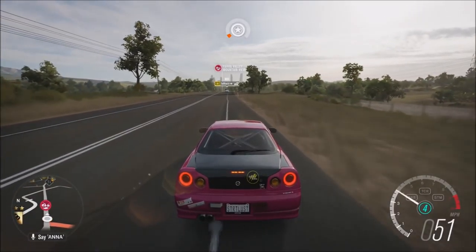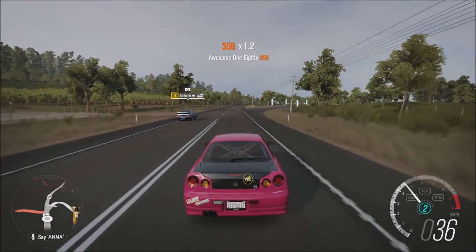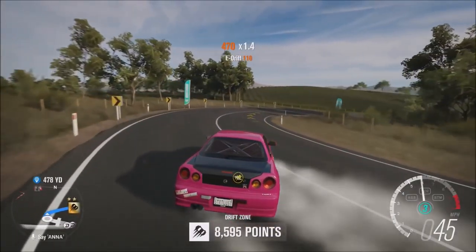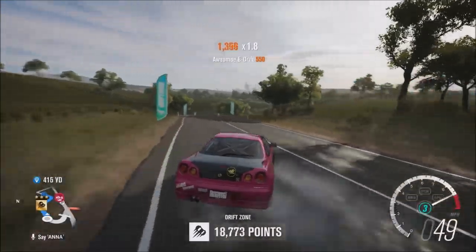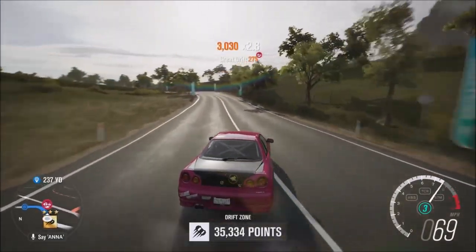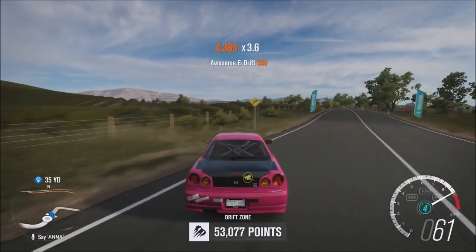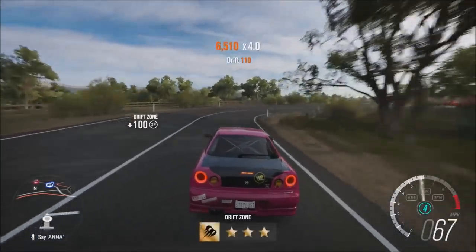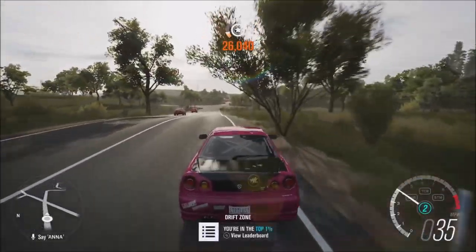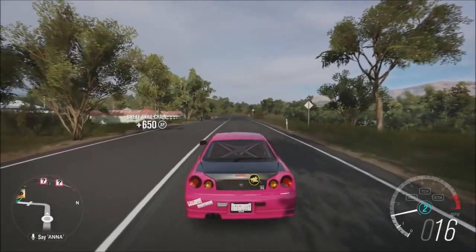We're gonna hit this here — Drift Soul — see how she does. Not bad, not bad. Definitely no 87k, but I'm pretty sure you get the higher points going this way. We'll give this one more shot in each direction, and then we'll go somewhere else.